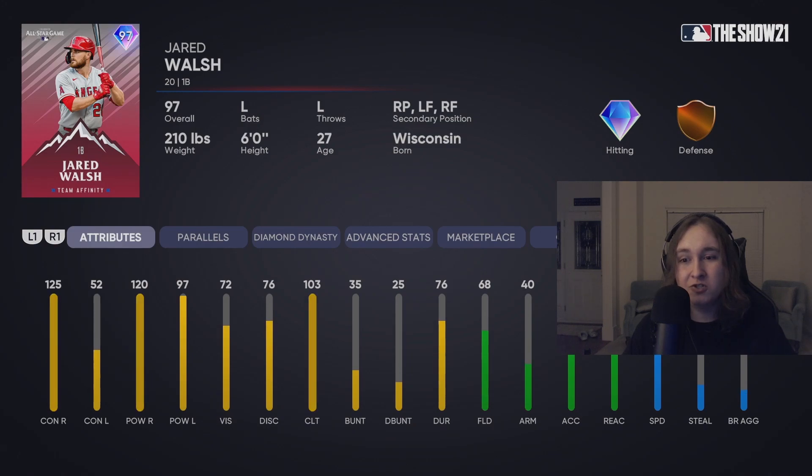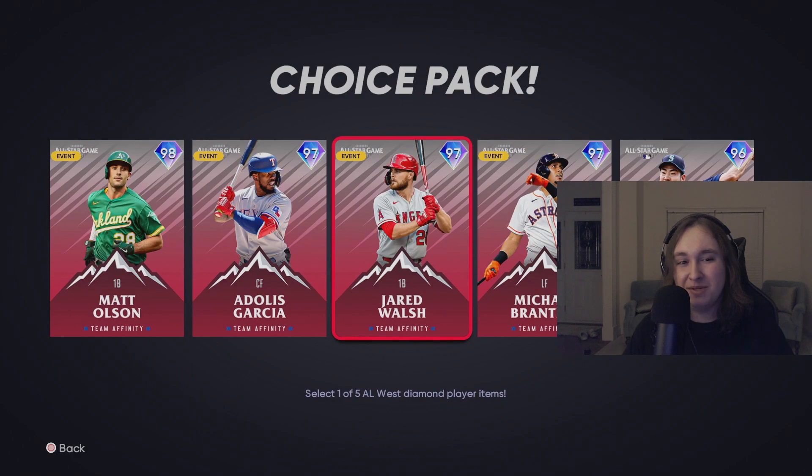Jared Walsh has really good power. That contact versus lefties though — I don't like at all. The left field and right field secondary — you cannot use him there. What's really funny is that he has a relief pitcher secondary. Jared Walsh is a bench bat as a righty specialist, but there are already so many other cards that can do that. If you like his swing, definitely a bench bat — otherwise, probably doesn't make your lineup.